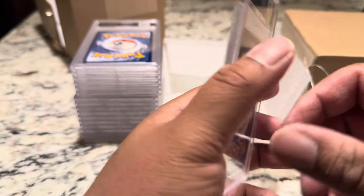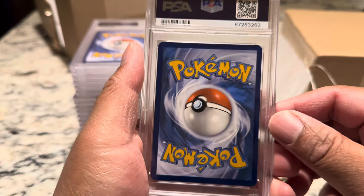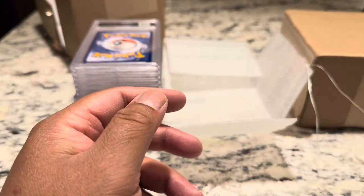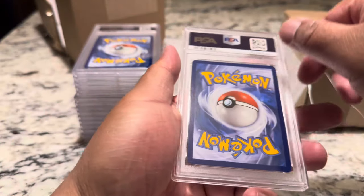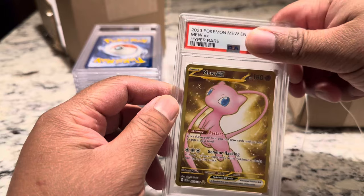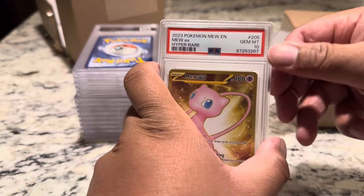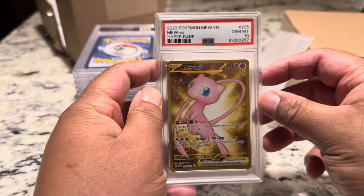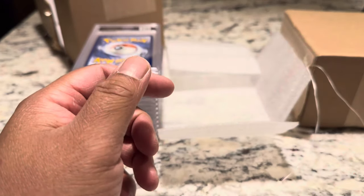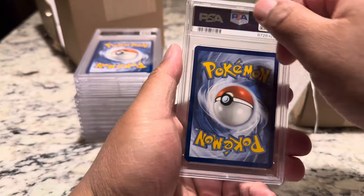Oh geez. Wow. I think they messed up. These cards — the centering looks really, really good. Next card — the Mew Hyper Rare, the gold card. And — not 10? Damn! Another 10! Must have paid PSA extra so they could give us 10s. If I threw an extra twenty dollar bill in the box, a hundred dollar gift card...